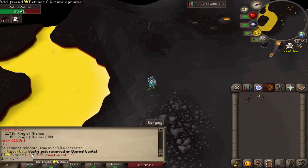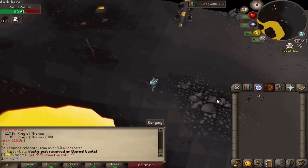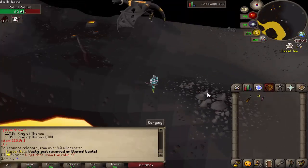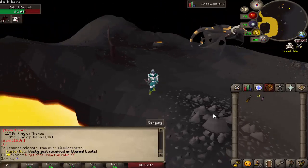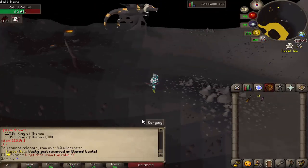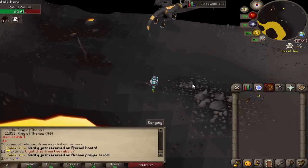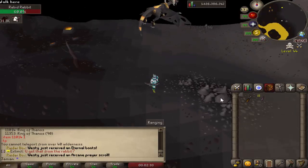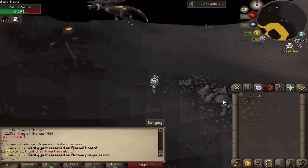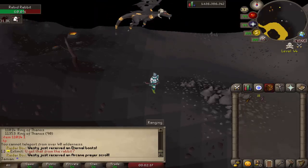Speaking of Raider Boxes, they received the following changes. Some of the raids drops have been changed, and I'll show a picture on the Discord so you can see what the new boxes look like. When even more changes happen, I'll do another video, but I don't think enough changes have happened to require a brand new video right now.